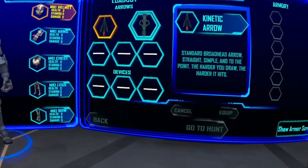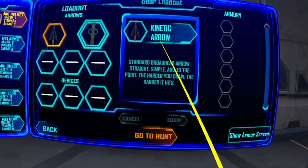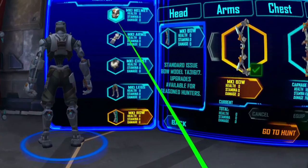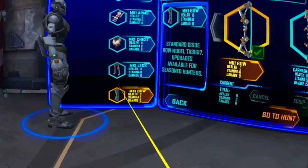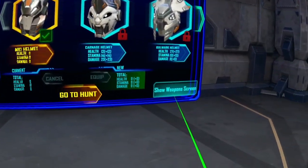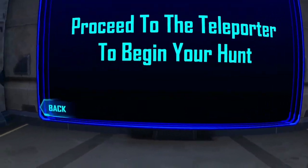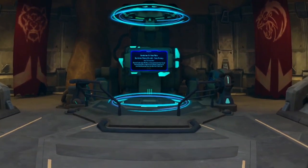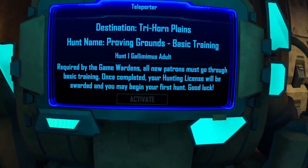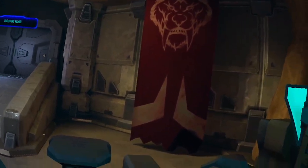Once you're ready, click the go to hunt button to activate the teleporter behind you. So we've got kinetic arrow and grapple arrow, and then we've got a bunch of armor pieces and our weapon at the bottom. Proceed to the teleporter. The teleporter is your main way in and out of the biomes. Push activate to teleport to the proving grounds.